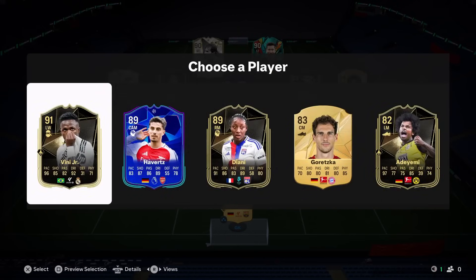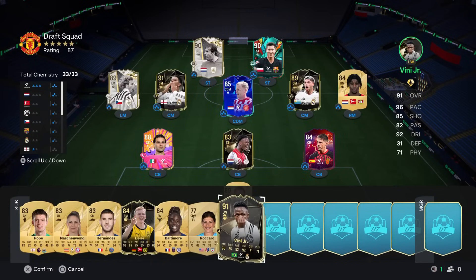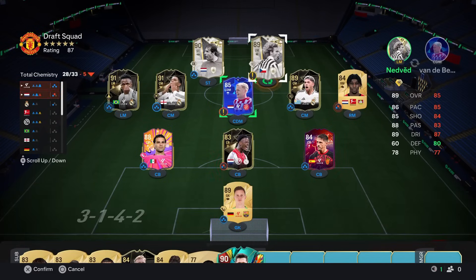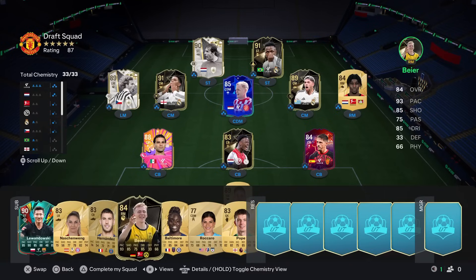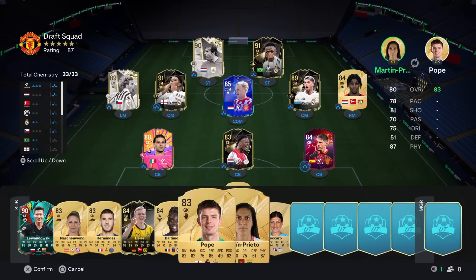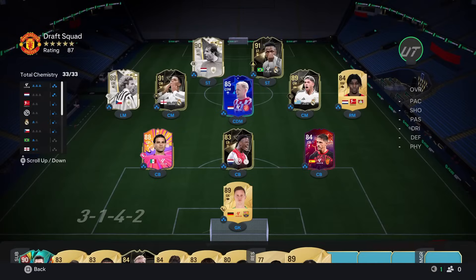We now get Vinícius Jr. Are we going to be looking at another 121? We lose two chemistry trying to play him. Nedvěd being an icon just gets way better chemistry, so what we'll do is take out Lewandowski and play Vinícius up front. This could really be a 121 if not a 122! Reserve number one — Martina Piñero — she just about makes the bench but we're not up to 88 rated just yet. Four picks left. We now get 89 rated Mapy León.